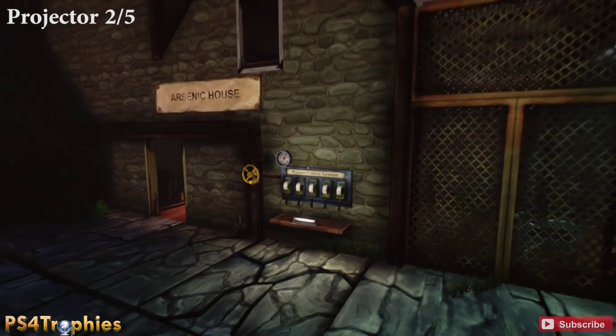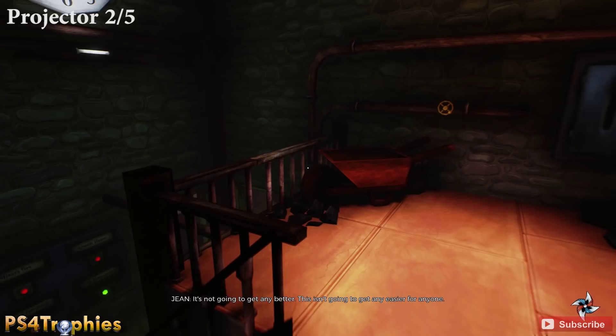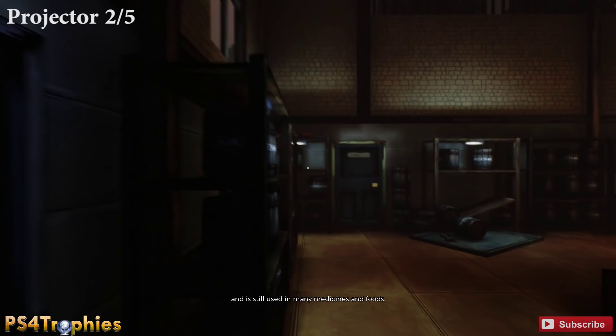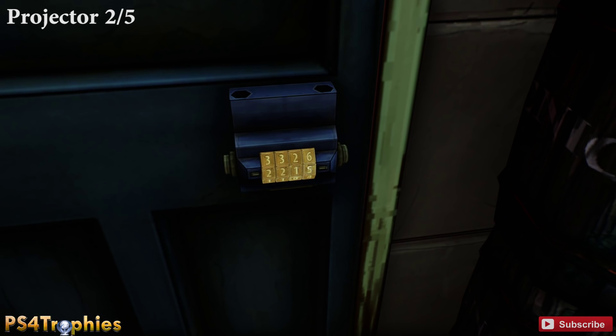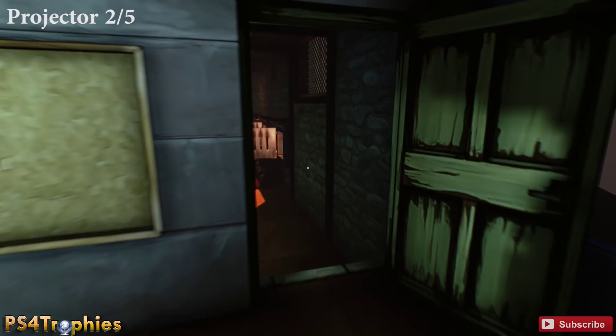The second projector is going to be in the arsenic building over here. There are a few steps inside. We're going to hit the pressure control switches: 300, 200, 200 on the last three, then turn that dial. Then go over here — there's another valve to open that door, and another valve for the next door. We then need to find some chemicals to put in there, so we go up to this door. The combination I believe is 2217.